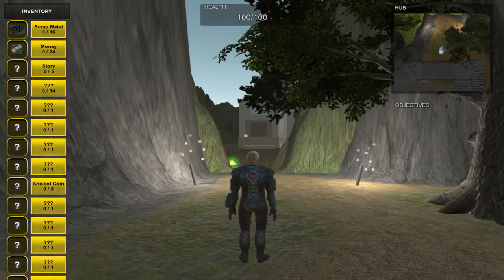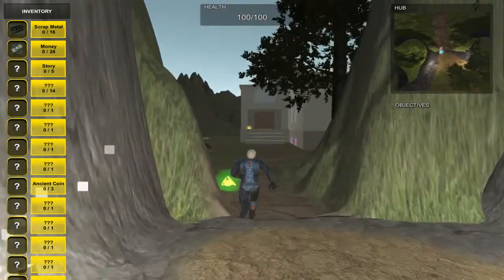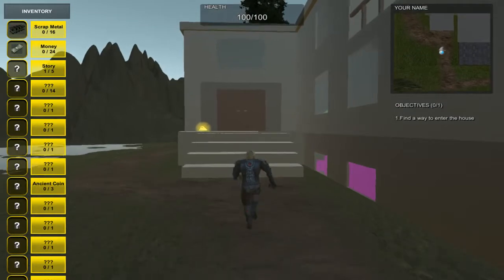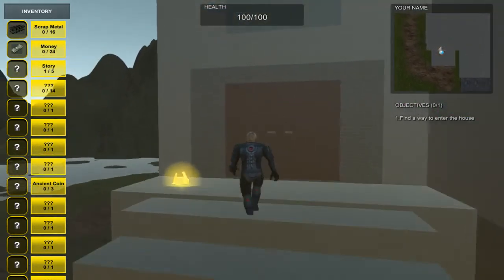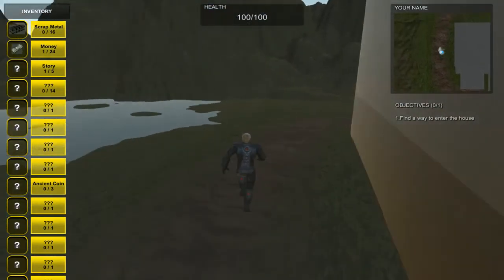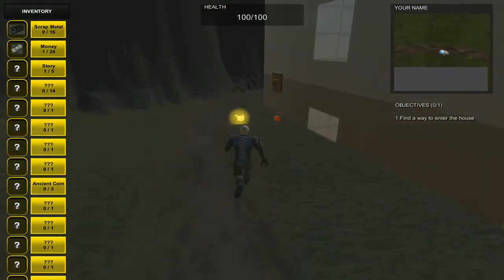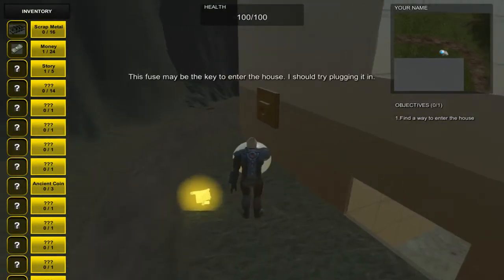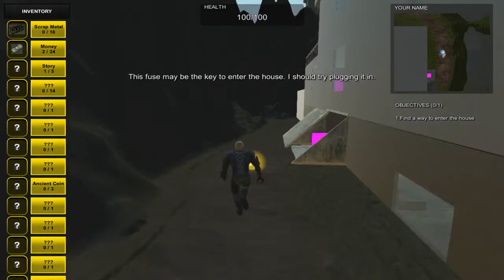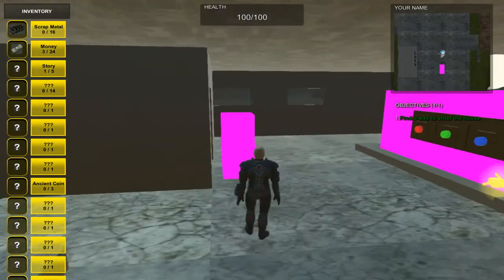Hello, my name is Sergey Misin and this is my level, the House of Simon. First, we approach the front door and get the message that it's locked and we have to find a different way to enter the house. Here we find this fuse, pick it up and plug it into this holder and see this door open. And we have access to the basement of our house.